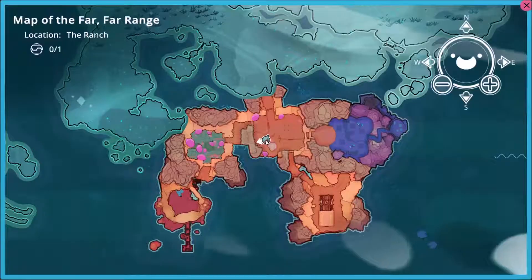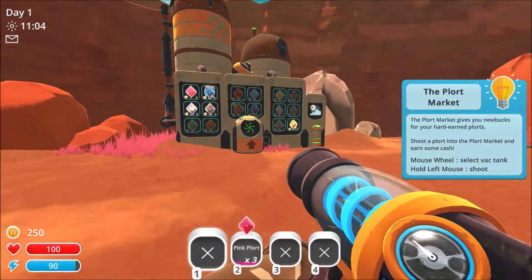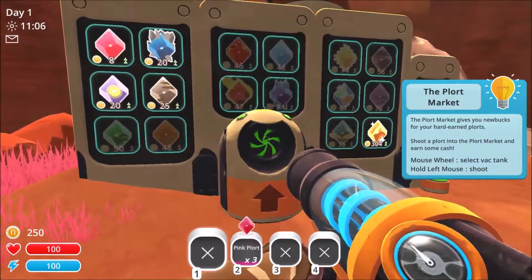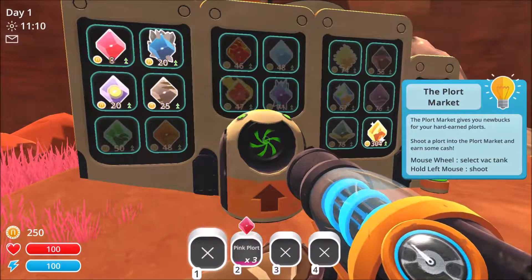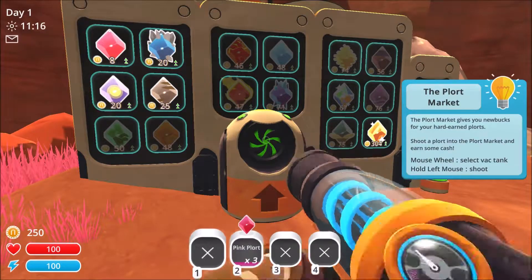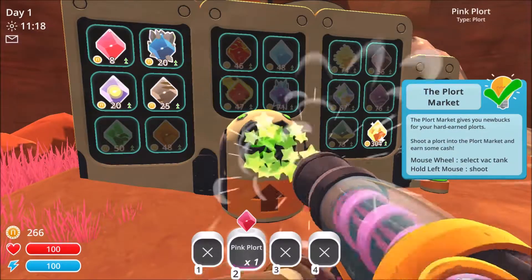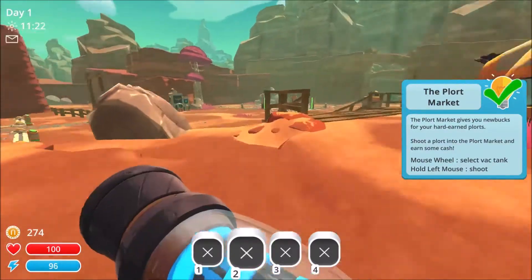Is M for map? Yeah, so there we are. The plort market gives you new bucks for your hard-earned plorts. Shoot a plort into the plort market and earn some cash. Mouse wheel to select the vac tank and then hold left mouse to shoot. Boom, boom, boom — we just made some money. Simple as that.